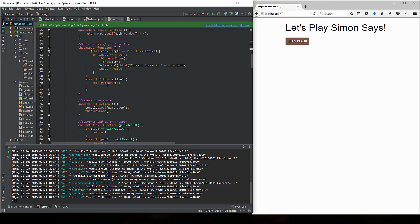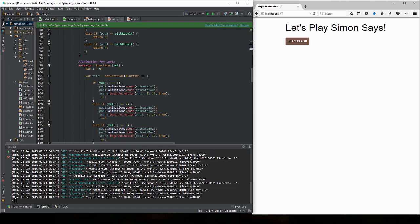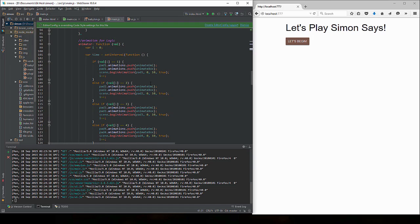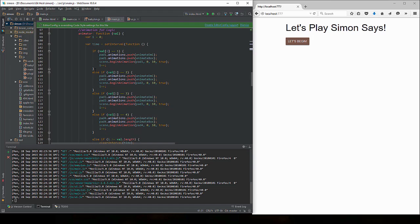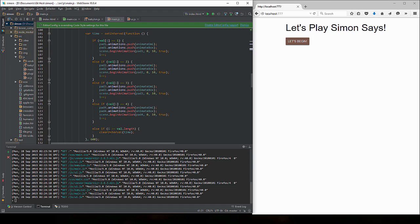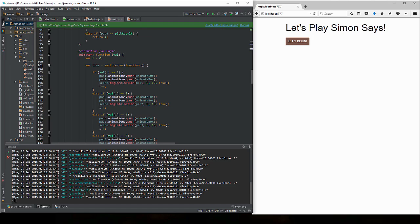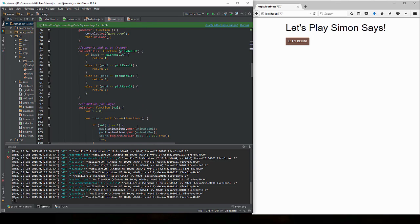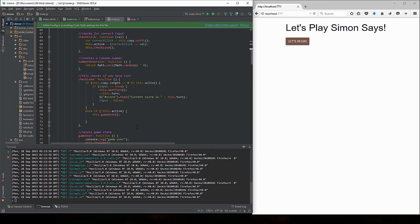The animator function is available right down here. What the animator is going to do essentially is call the animation for whatever random number is put in there. We also have this time check that makes sure a set amount of time has passed, otherwise things go too quickly. So we call that function and after it gets called we're going to wait for the user input.